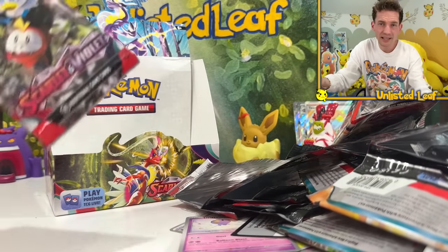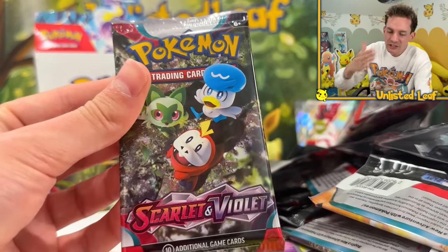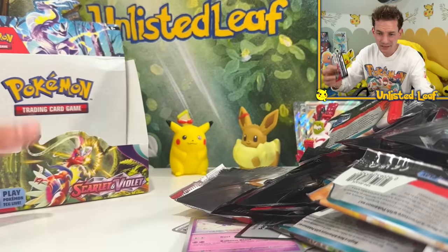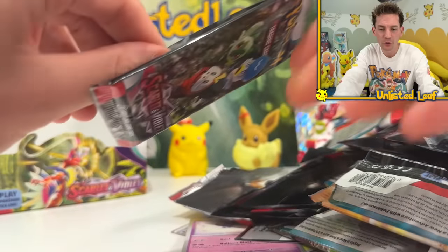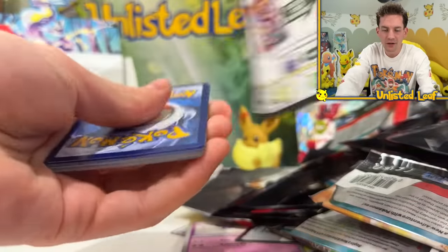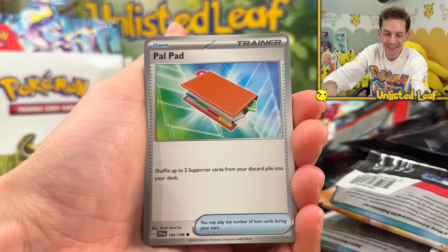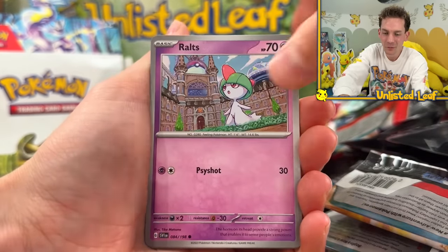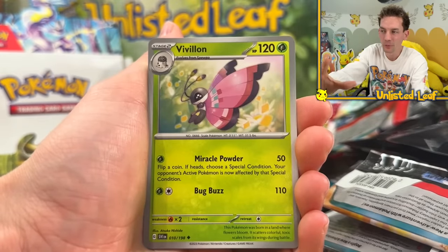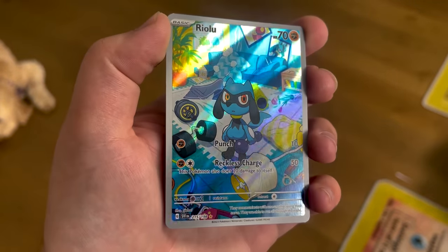That's a standard full art trainer card - it hasn't changed much since trainers already had silver borders, so it looks roughly the same. But the ratio of pulls is even cooler! Final pack - let's get it valued at Heritage Auctions and sign it. Powerpad, Flabébé, Tinkatuff, Ralts - I can't get over the fact we pulled the Koraidon alt art. We end today's booster box opening with a Riolu illustration rare!